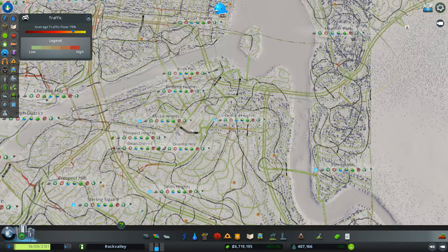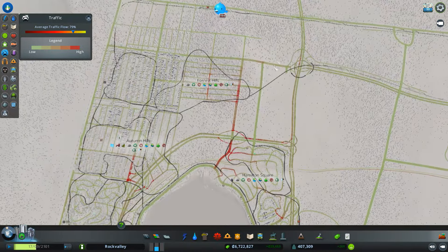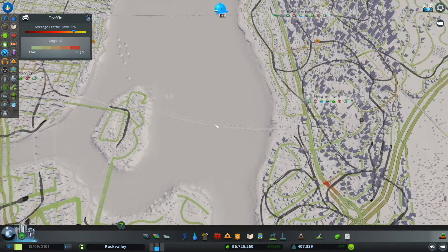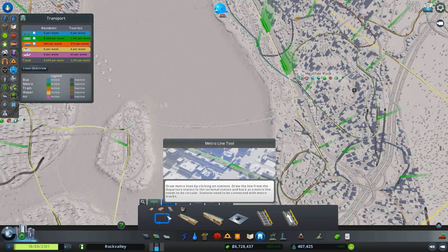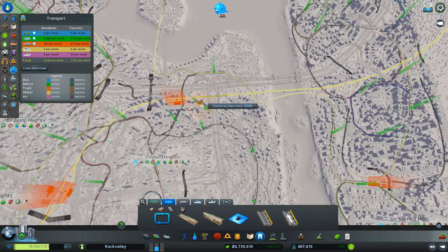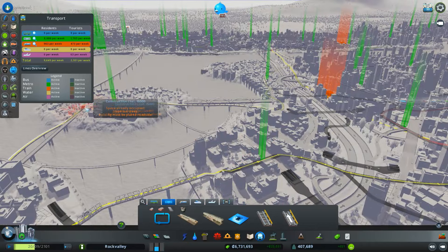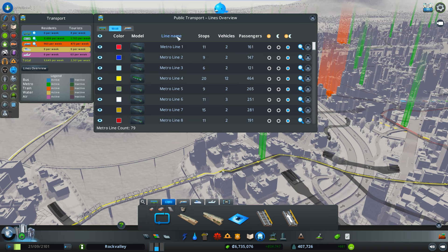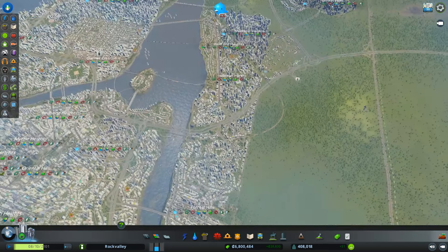This is looking at the traffic map. You can see there's not a lot of red areas, so it's doing pretty well, though there is a little bit of red there. There's a ton of metro lines — all those black lines are underground metro, or some are underground trains, but most are metros. The orange markers are train stations. I have 82 metro lines and they get a lot of usage. I think that's the biggest key to keeping the traffic down.